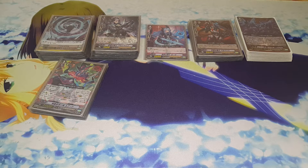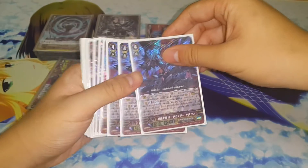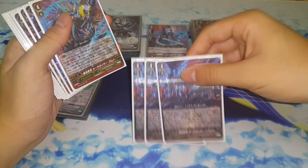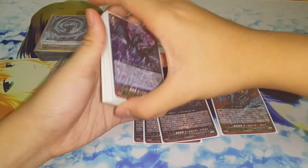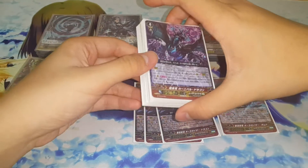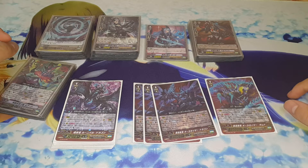By far the easiest part of this deck to understand is the G Strides, so let's go over them quickly. For G Strides we run three copies of Aura Geyser Dragon and one copy of Aura Geyser Damned. The reason is simple — they are excellent strides and they are good even on the first turn.